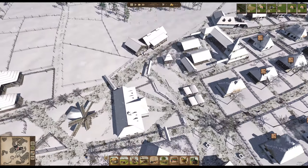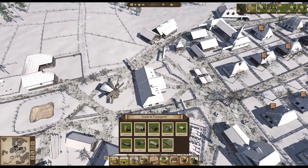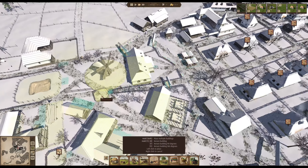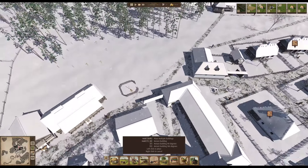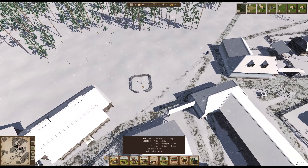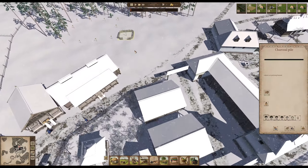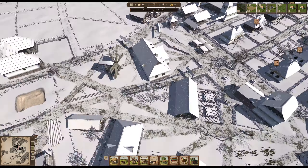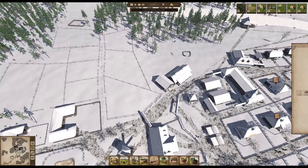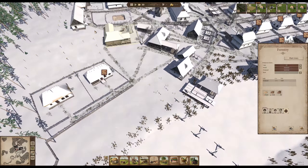The charcoal pile is empty but we do need a second one. There it is — we need one here where we have the forester. We can get rid of this one here and demolish it. Once the forestry up here has been built we can then get rid of this building and have a smithy here instead.